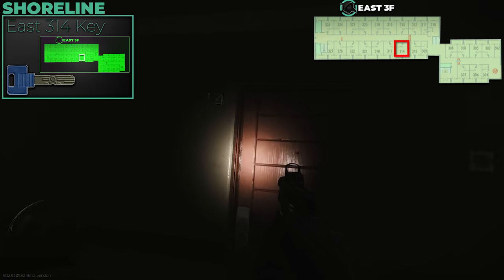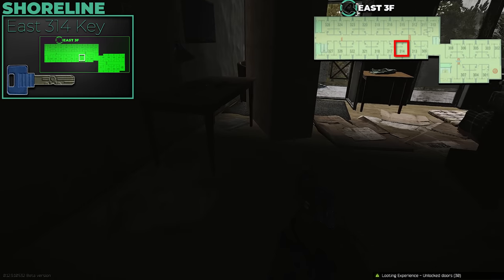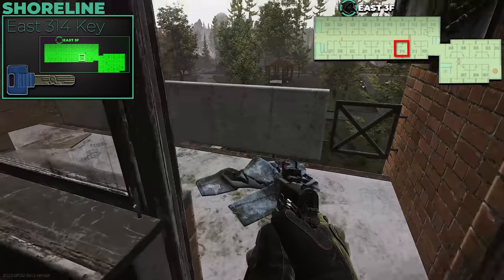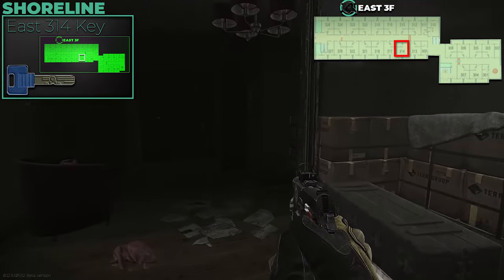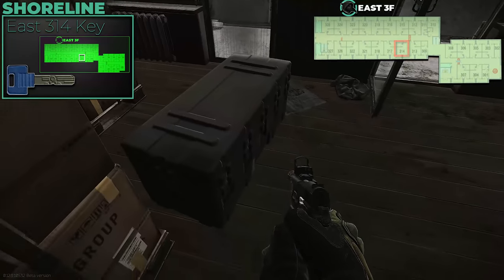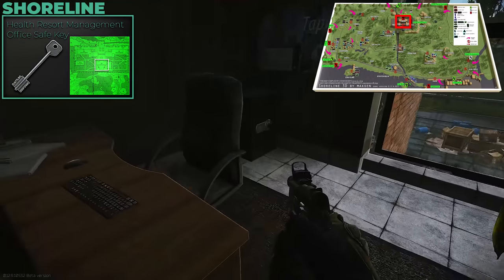East 314 has a Ledex spawn in the side room — I think East 313 also unlocks the same area — and there are weapon parts and barter trade items throughout. East 316 has a med bag spawn plus suppressors and sights, but I don't stress too much about it personally. That pretty much covers the east wing.